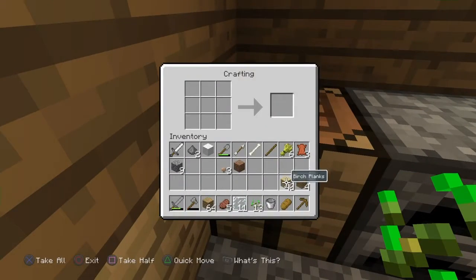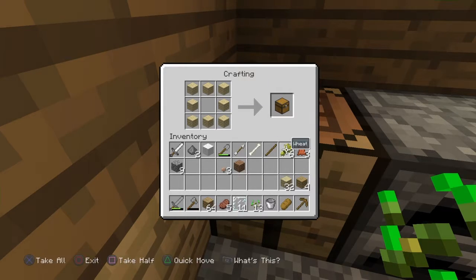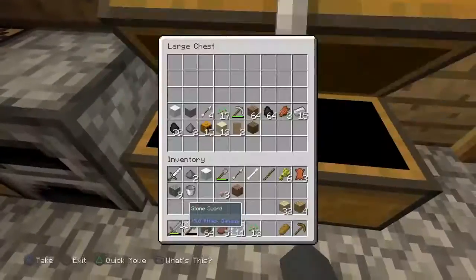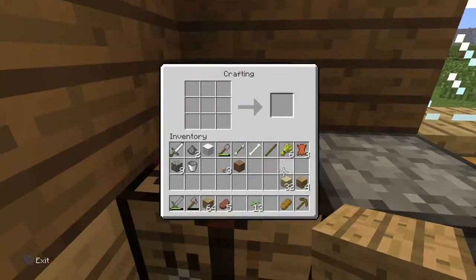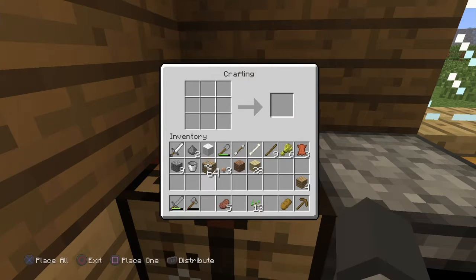Maybe I should make another chest to make this one bigger. I wonder if there's birch chests — no, okay, there's no different colored chests. I don't know, it wouldn't have surprised me honestly. I got some steak, got some stuff in here now. I'll turn these planks into sticks. That donkey just went 'eat huh.' How do you make a gate? I think it's the other way around.